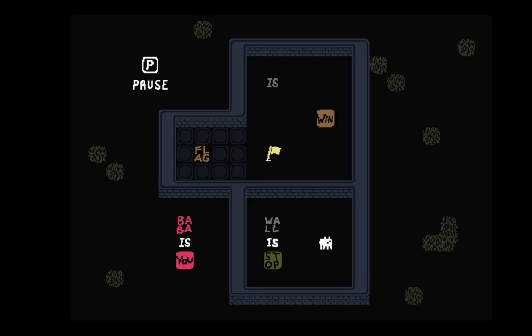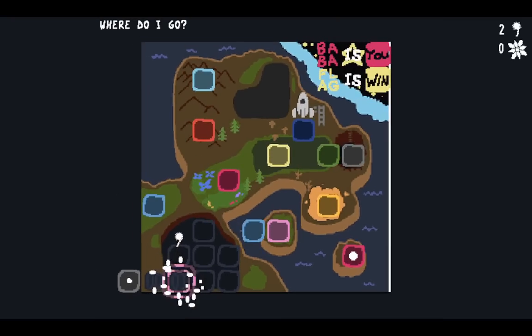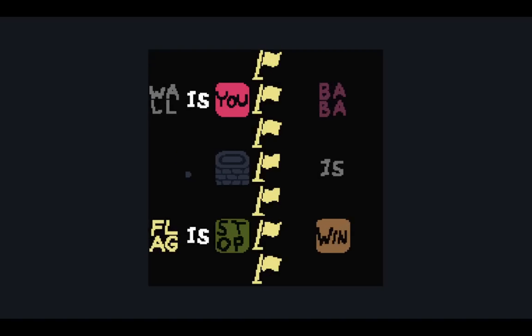Here's the original, here's the compressed version. So we break wall and stop, make flag is win. There you go. Level two — what is this? Original versus new. So here we're playing as the wall. We have to break flag is stop.